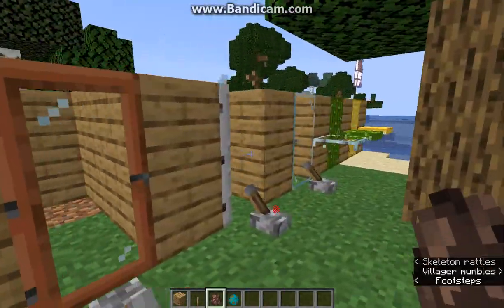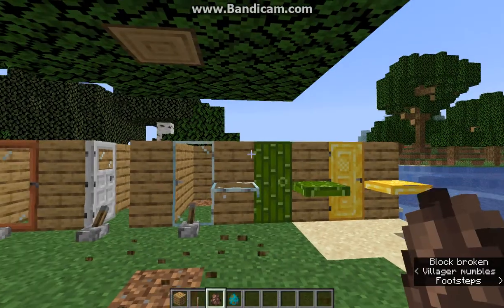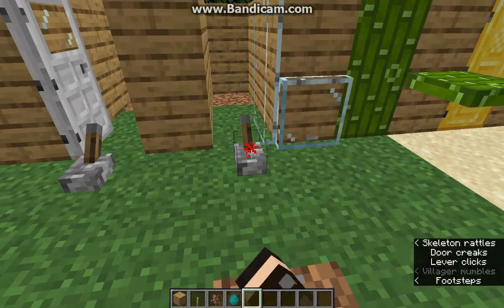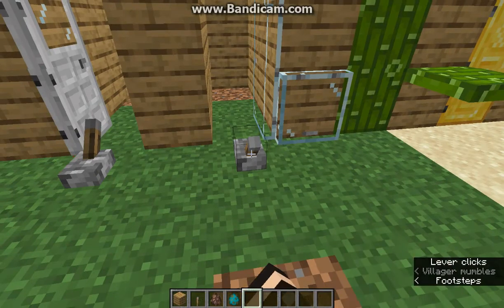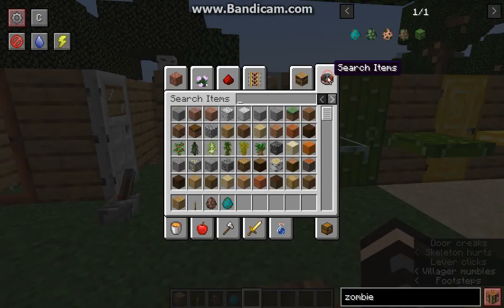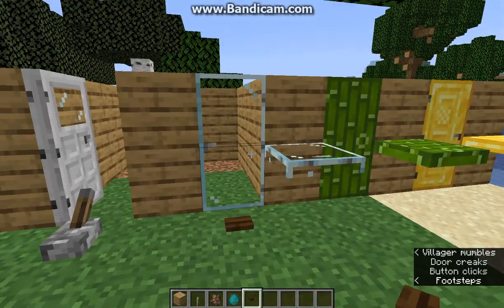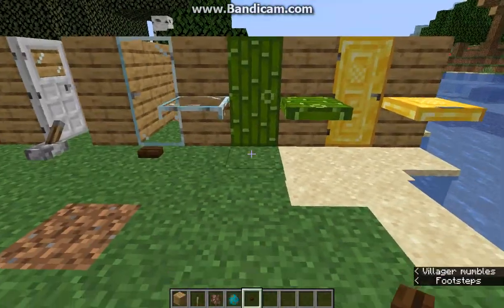Gold, glass, and bamboo do have a few redstone differences. If you happen to have a glass one, it'll toggle or activate on the second time you use it. We'll get a button as well, so it's a bit different between the button and lever.